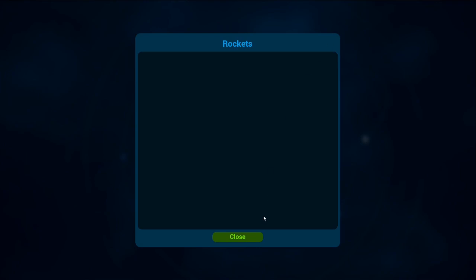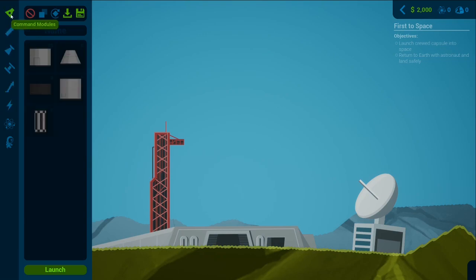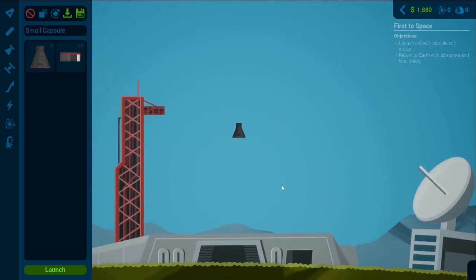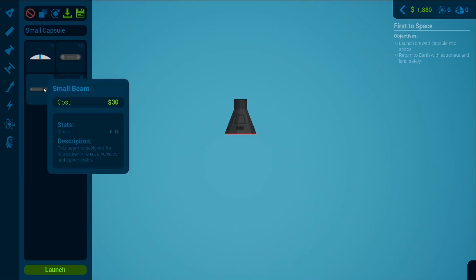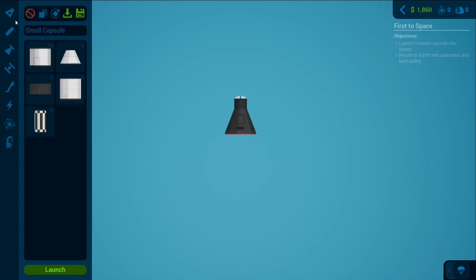Let's go back to assembly. On this side we've got assembly with the parts we've got — very very basic parts at the moment. Our first mission is: launch crew capsule into space, return to Earth with astronaut and land safely. I think we can do that. Let's click on the module — we can zoom in and out and move up and down. This is going to need a parachute. There we go — let's throw the parachute on the top.